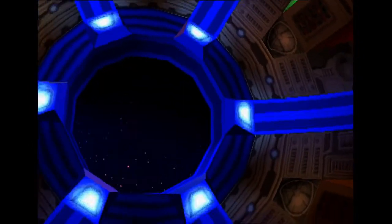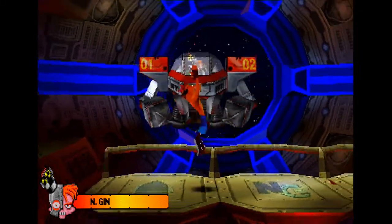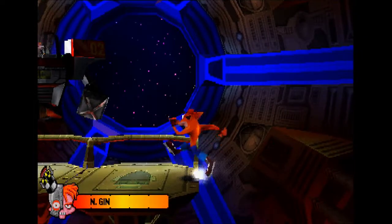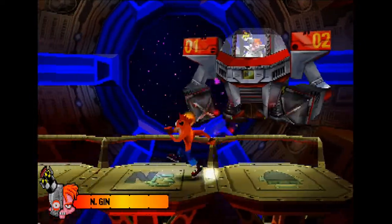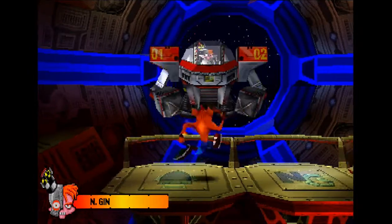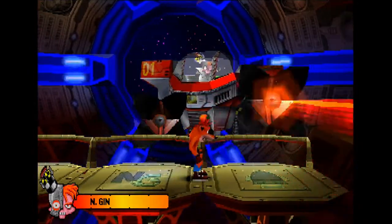This is actually going to be the most difficult boss fight by far, but it's still not going to be that bad. Crash does not have any of his normal moves from throughout the game. All he does is run, jump, and throw Wumpa Fruit. At least I assume he's throwing it, because it just sort of generates out of him without any sort of throwing animation.